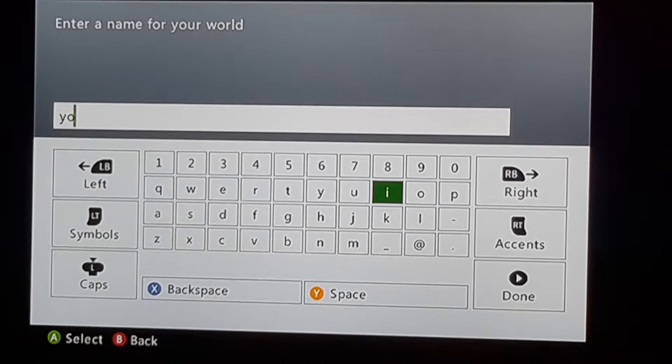First we need to create a world. We need to choose a name. We're going to call it YouTube Survive, because this is going to be where I do all my YouTube Survivals.